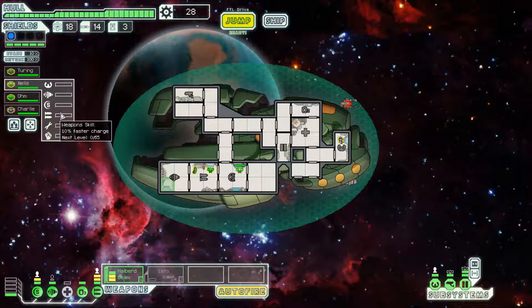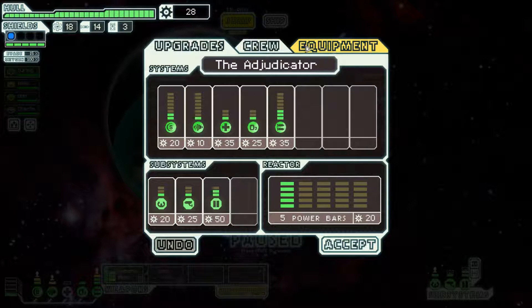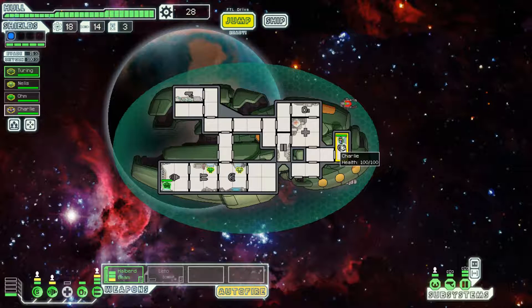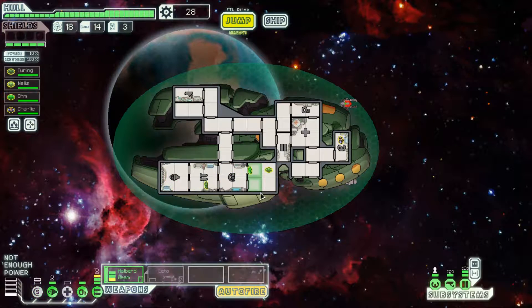The reason I say this is because we get one free power from doing this. The piloting room with the Zoltan doesn't make a lot of sense, because Zoltans give you free power if they're in a room that can be powered. The piloting system cannot be powered, so having the Zoltan crew member in that room gives you no benefit. It's much better to put the Zoltan in a room that can be powered, such as the engine room, the weapons room, and the shield room. Now we have three power from these three Zoltans.